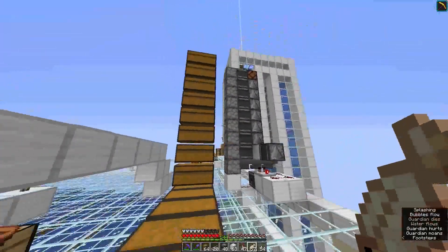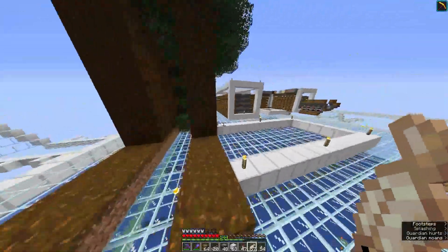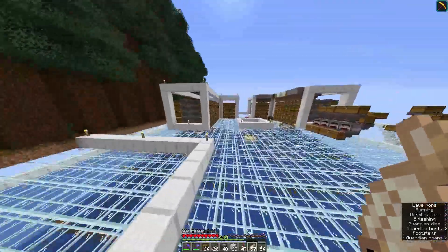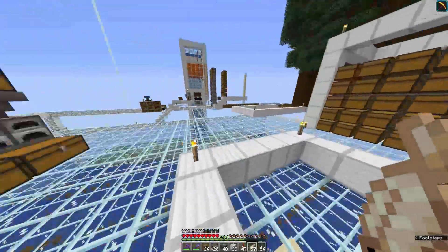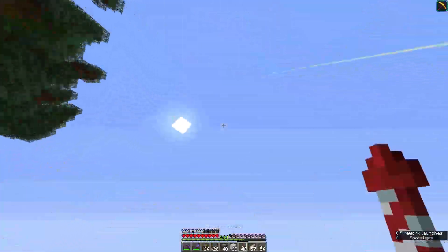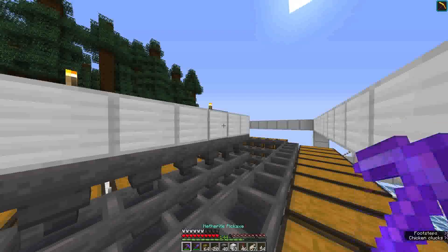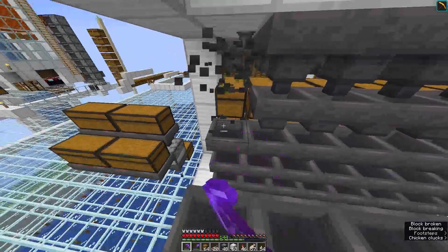The next step is to put in the auto-sorter lines. I was going to make a bunch more hoppers, but I actually have a million hoppers here that I'm not using. These hoppers were a nice idea but are absolutely useless, so I'm just going to take these out and use them. This will also save on lag, which is nice.